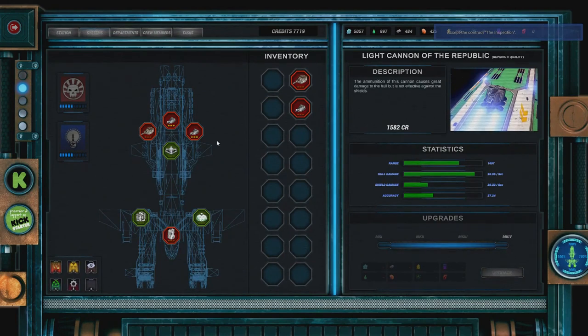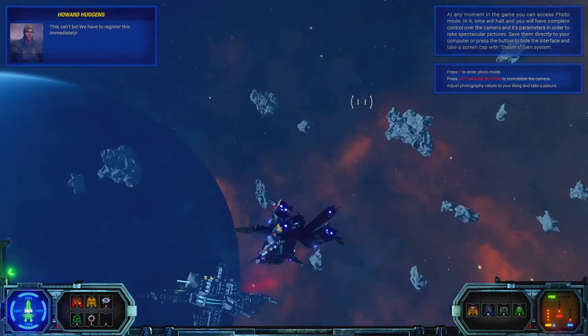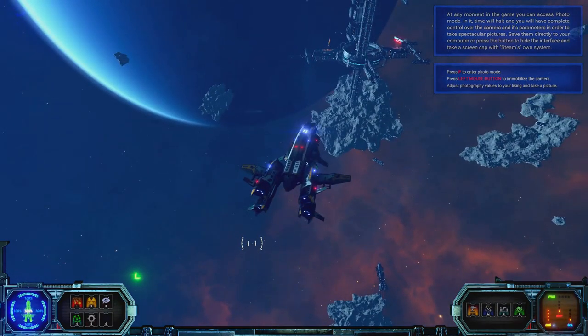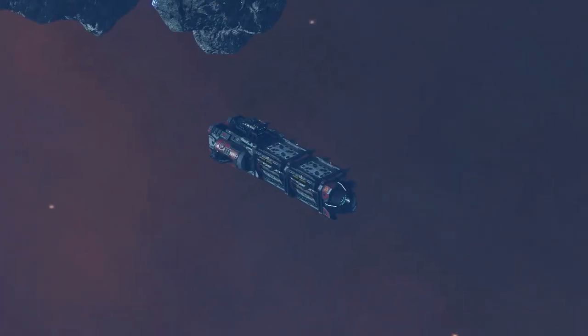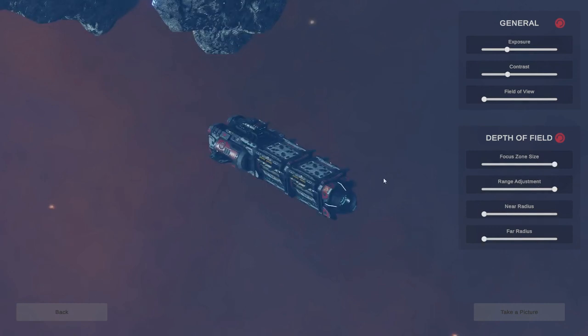I do believe we get to keep our weapons from the ship. An interesting game mechanic here is a photo mode — we'll take a picture of this little freighter. We have some options to play around with, and we can see we've got absolute clear clarity. We can take a picture and get it saved in our folder.